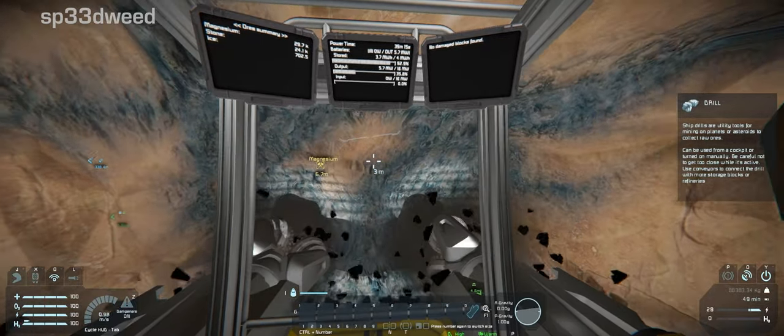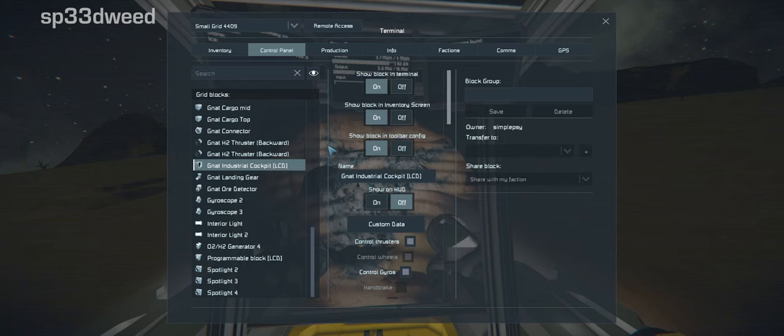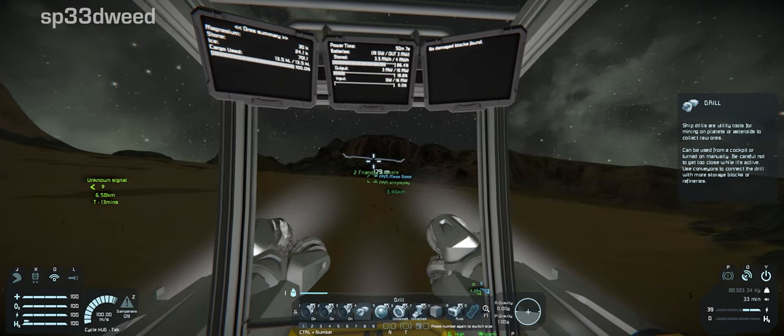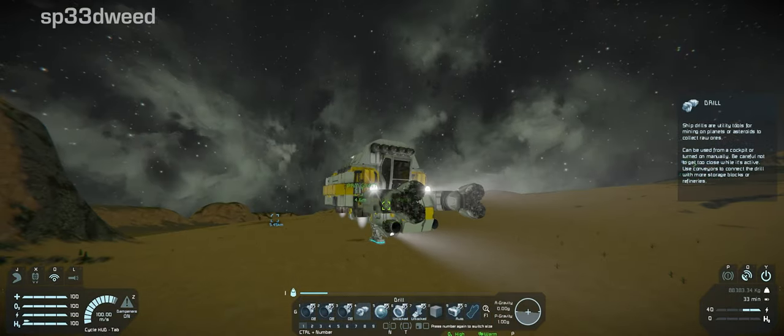Set yourself down and press K while in the cockpit to get your cockpit settings up. Go to custom data and click on it. You'll see a number and a bunch of commands — each of those numbers represents one of your monitors. Where you've got space, just add the line: cargo space T colon cargo space T. I'm already 100% full — 30k magnesium is plenty at least for a while. As soon as you connect to the base and land, watch that screen and you should see it all just pour into the base.